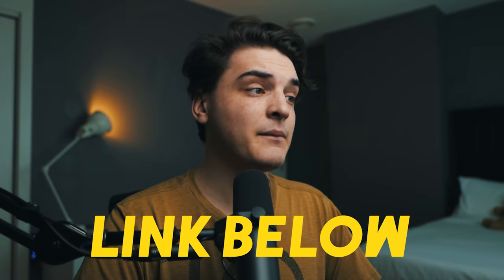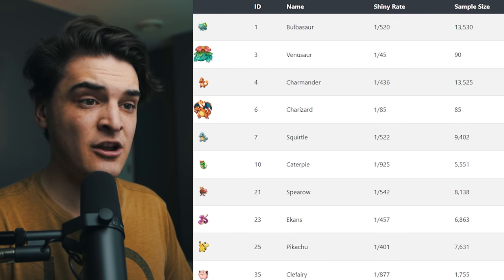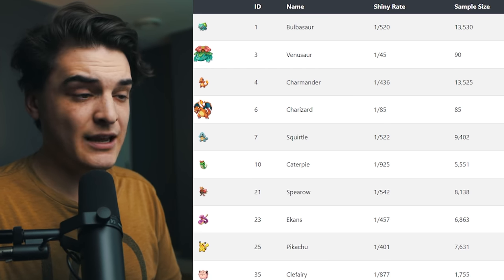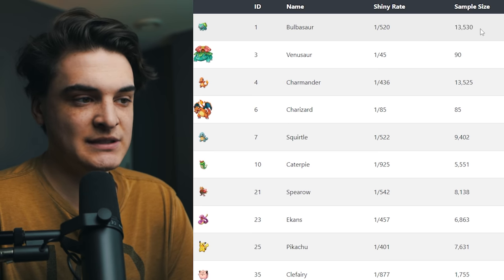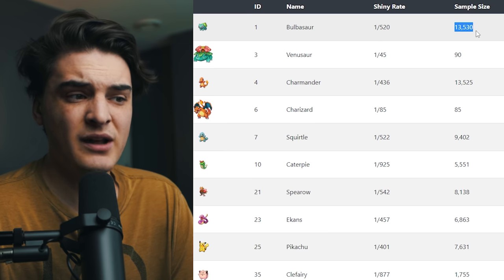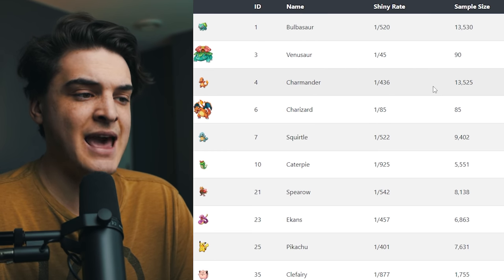Final thing I'm going to mention is another website called shinyrates.com. I'm not 100% sure where they get their data from or how legit it is — it's a pretty sketchy website — but they do have data on shiny rates. Take it with a grain of salt. In there they're going to show you the Pokémon, the Pokédex ID, the name, the shiny rate, and the sample size based on how many were checked. I have no clue where they get this information — might be bots — but someone sent me this website so I thought I'd share it.